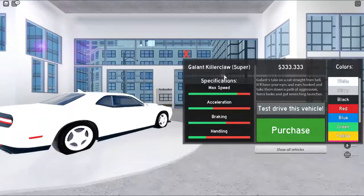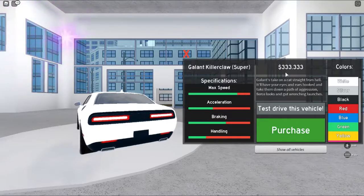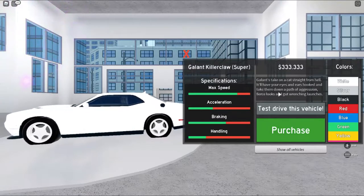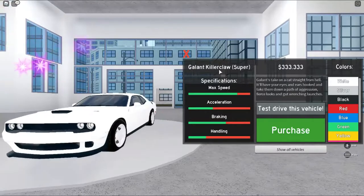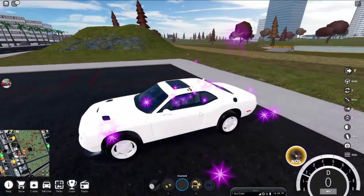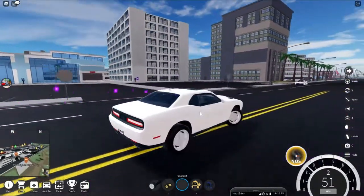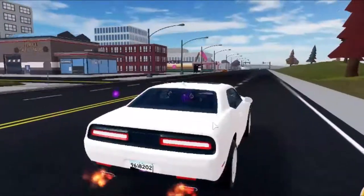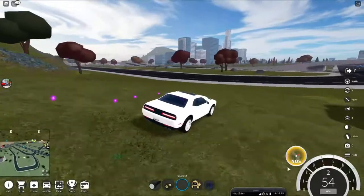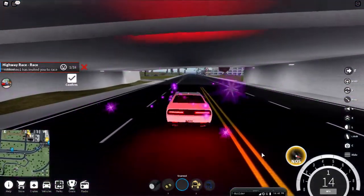Now this is what I found quite weird — they've priced this car at 333,333. I don't know if that was a little joke from the developers just having a laugh. I like the name though — the Killer Claw. Let's test it out. It's got a nice purr. When you put your foot down it sounds amazing, and from stock it's about four to five miles an hour faster and a lot cheaper. You've got to test the cars and see which ones are better value.